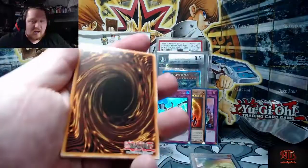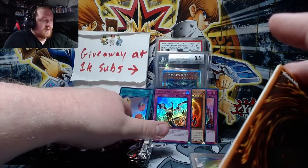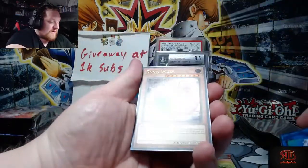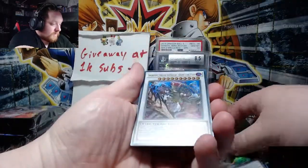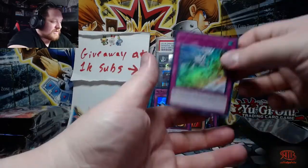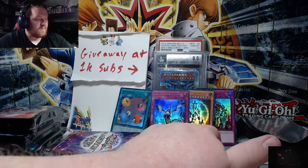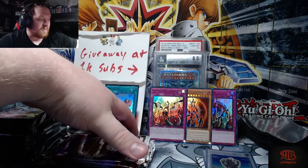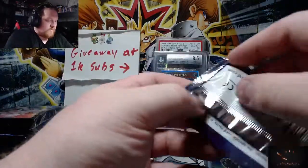I feel like our luck is overdue for something. We got super shafted last week in Dragon Ball; we haven't really had much luck lately. We've had a couple good ones but nothing crazy. Gee Golem Token — I'm not reading that. Ice Dragon's Prison. Skill Drain, Black Luster, and Infinite Impermanence — I know one of the guys from the card shop is gonna see this and be like, 'bro, I want it — what do you want for it?'